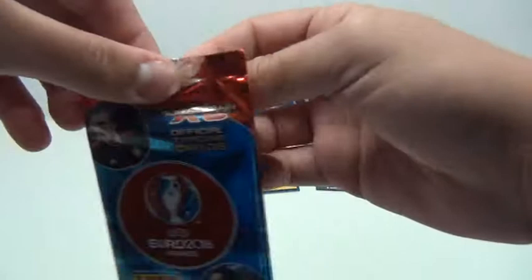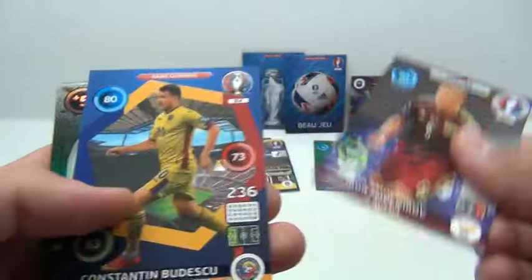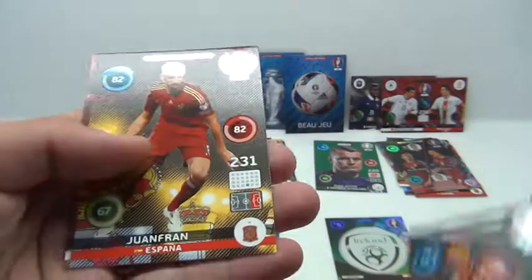Let's see what we get. This guy Janko, Smolnikov, Gamechanger, Budescu, Team Logo Ireland, RL Ramsey, Elek, Juanfran, and Podolski.